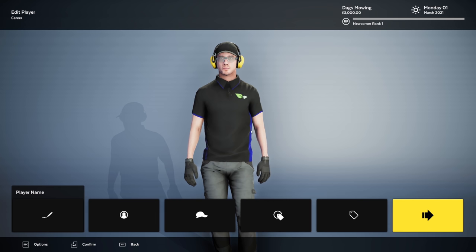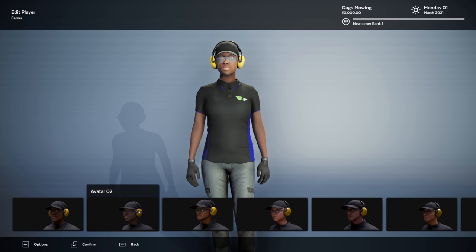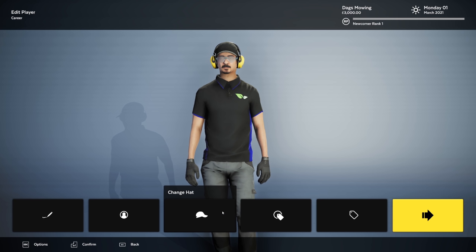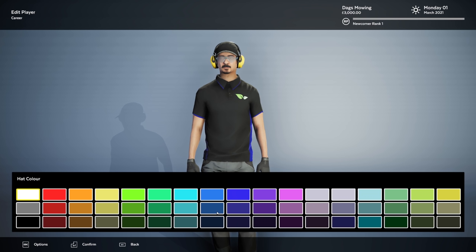We've got the player name and player avatar. You really do get a good selection — I'm going to choose number 11. Now for the hat, I always like the color green. We'll just tone it down a little bit. I think that's good — we'll confirm the selection.